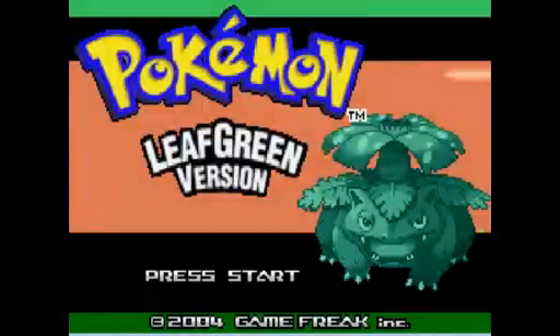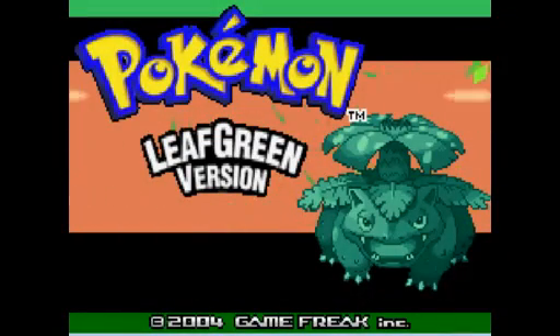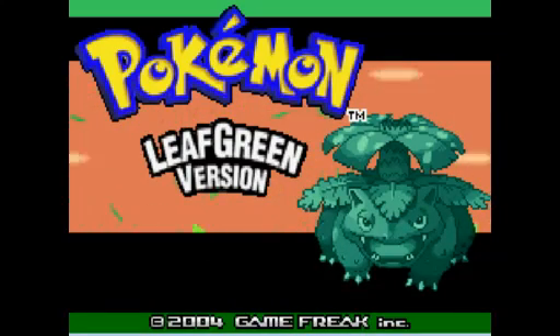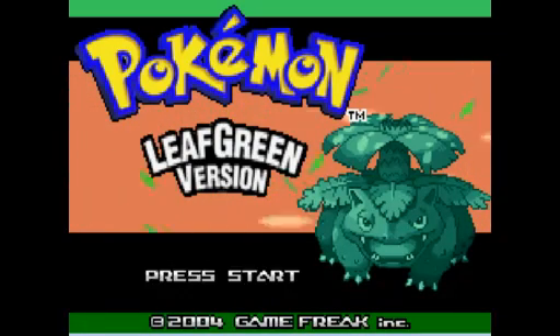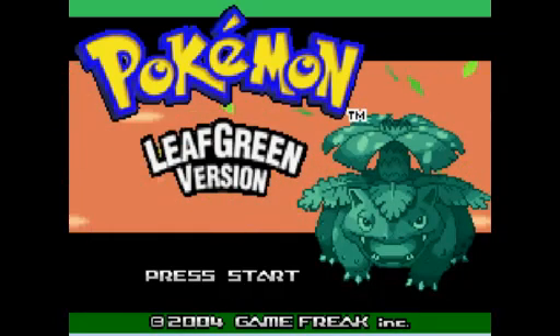Rule 3: if a Pokemon is defeated in battle, it is considered dead and must be released. Now, I will be going by Dupes Clause, meaning if I have, let's say, a Caterpie, I cannot catch another Caterpie or any of its evolutions.